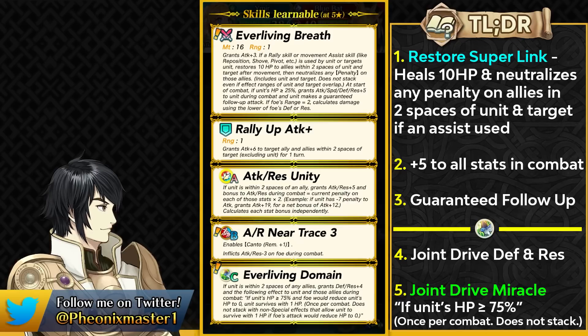The point of contention I have with Ever Living Domain is that this skill does not say the HP should be at the start of combat. So once Ymir comes out, we'll have to test whether this is a start-of-combat miracle like Divine Tyrfing, or whether hitting the enemy below 75% HP with your first attack means they don't get the miracle. The wording is a bit tricky and different from weapons like Divine Tyrfing or Cyan Leaf's weapon — so maybe they changed something, and we'll have to test this out.